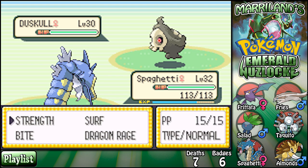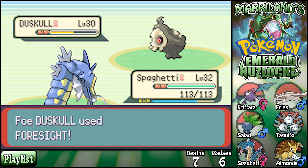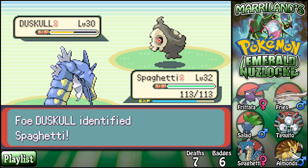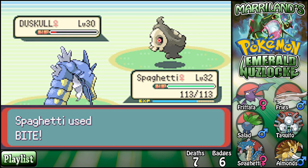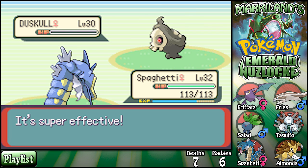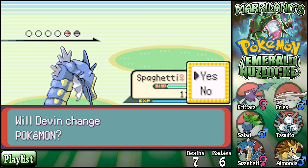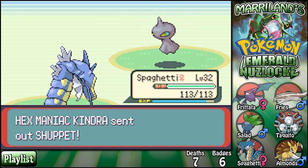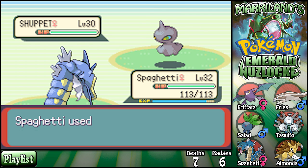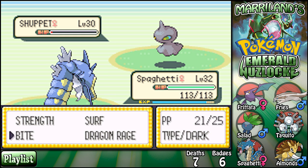I hope that thing doesn't have Destiny Bond. Wubbuffets can get you with that — they can get you with anything. They're so dangerous. I really don't want to fight one but I know I'm going to have to before too long. Let's just Bite it. They're so intimidating — you don't know what they're going to do, they could snap out on you. It's like in Super Smash Bros when a Wubbuffet comes out of the Poké Ball — it's like oh no, what's it gonna do? It's gonna hit you harder.